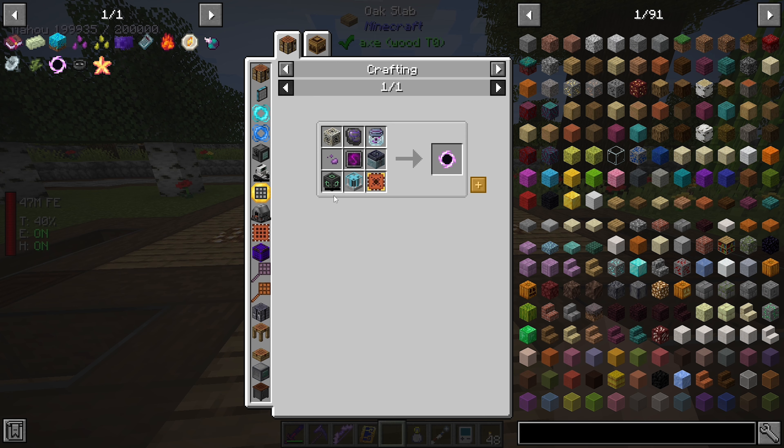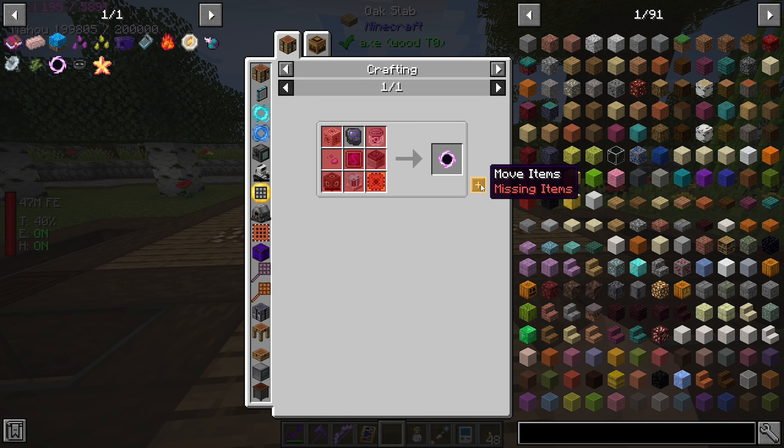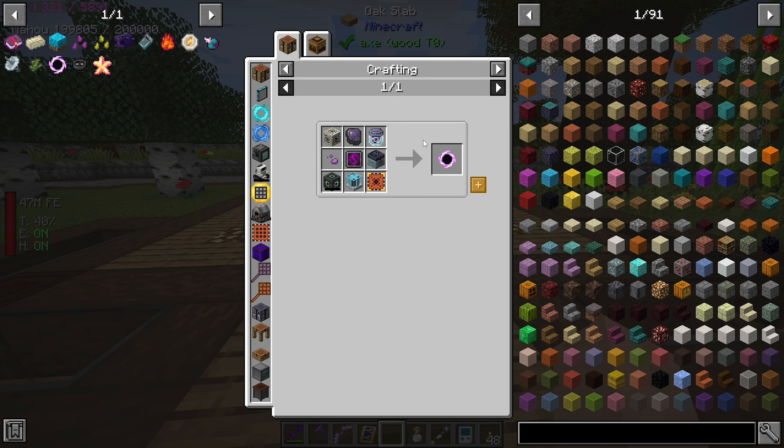Next is our pulsating black hole. We actually made the void sigil - yes, we made the void sigil. We need a jar of voiding, which means we have to set up our enchanting apparatus from Ars Nouveau. The advanced void upgrade - we can probably just make this really quick.